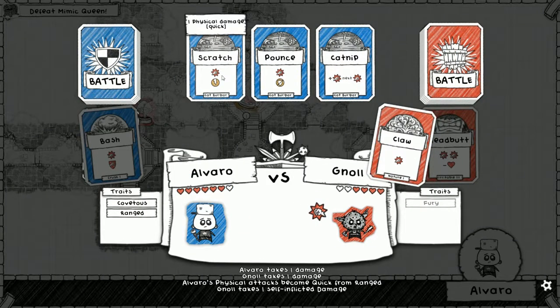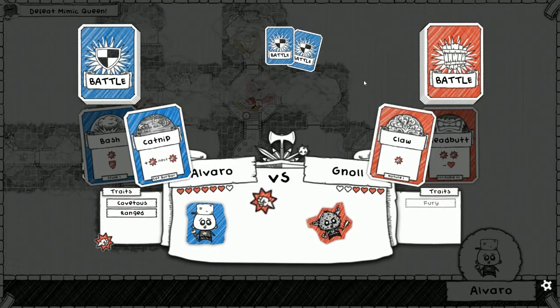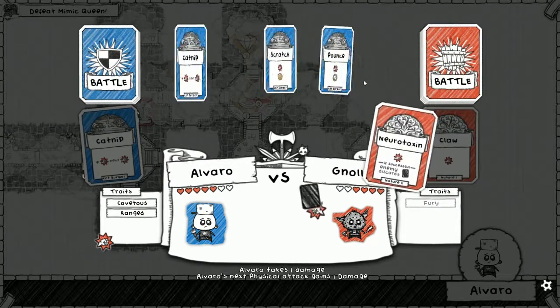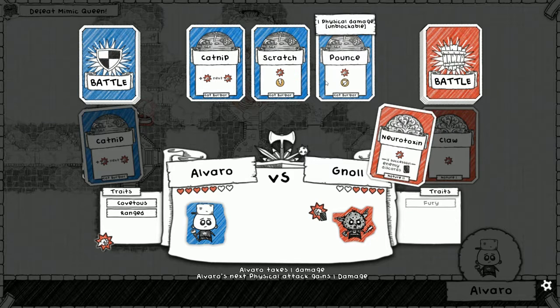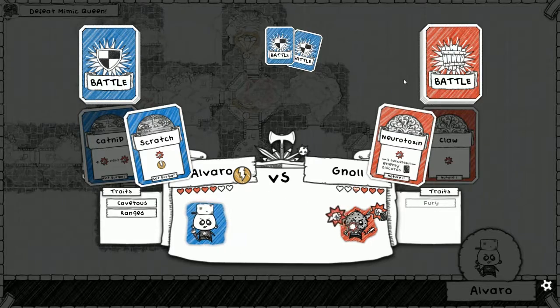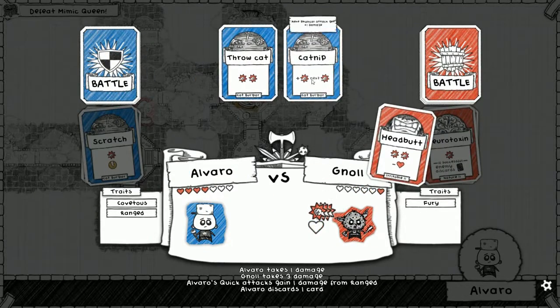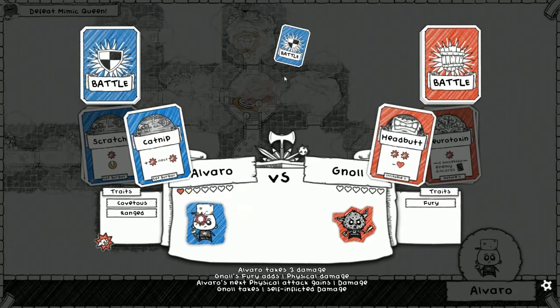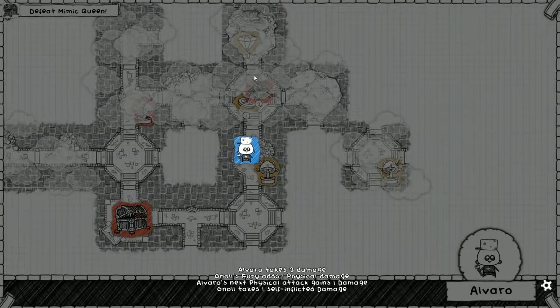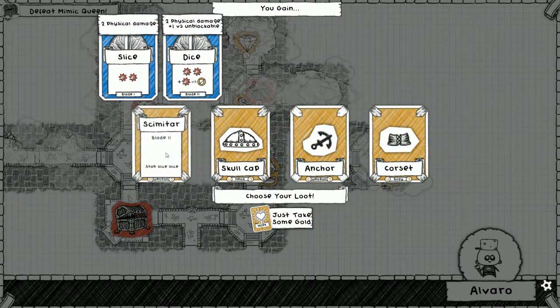Scratch is gonna put him at what - two health? I think I want to do catnip here. Scratch is gonna deal three damage, he'll be at one health, and then whatever attack I use next will land and win. Oh, oh - I'm stupid, I hit the wrong button! I hit the wrong button. I better do the other one. I'm just glad that our butts are protected. Here's the scimitar.